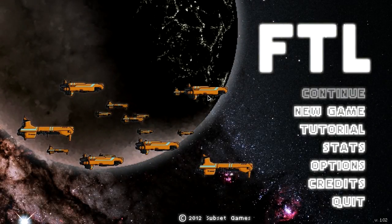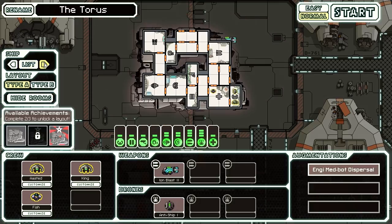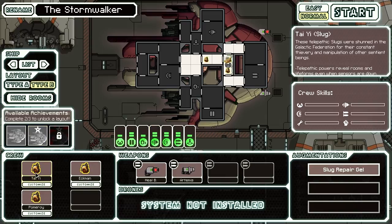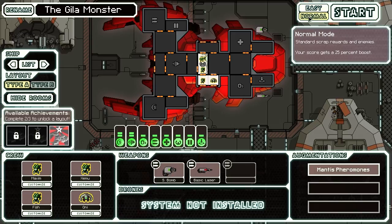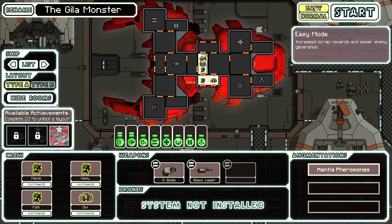Hey guys, it's Homewrecker and I'm playing FTL again. It's been a little bit of time since I uploaded my last video, which was on the Crystal Cruiser. This time I'm going to jump in as a boarding ship. There's the Gila Monster, which is the Mantis ship — it has a two-person teleporter built in. I also have a Slug Ship Variant B, which is also about the teleporter, although the slugs aren't quite as good at melee combat. So I'm thinking I'll do the Mantis Cruiser.